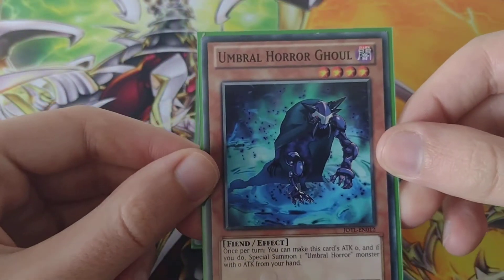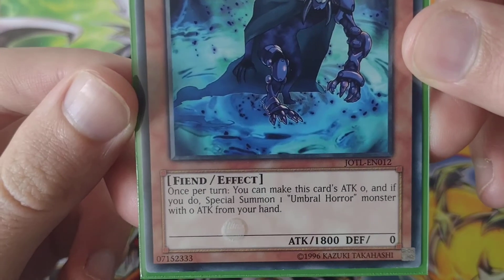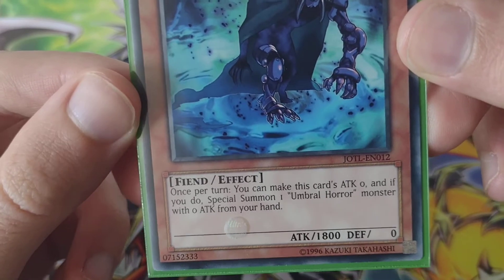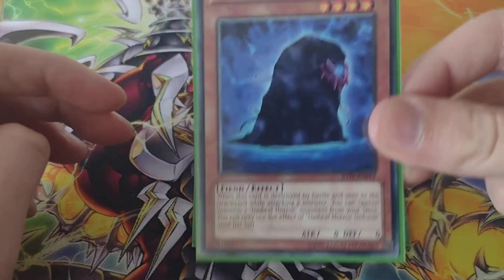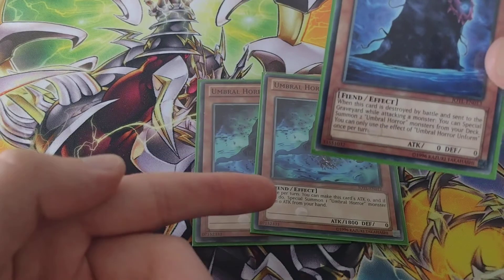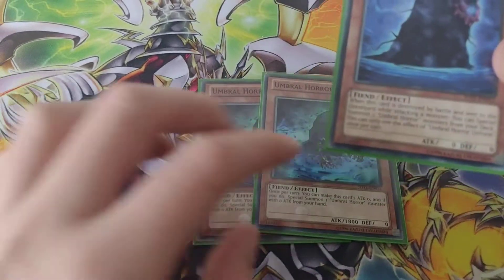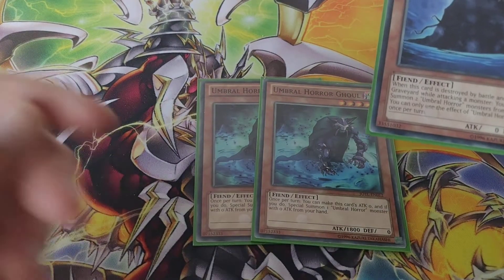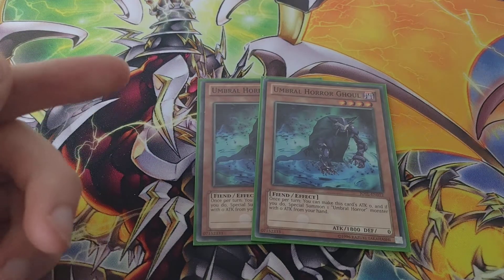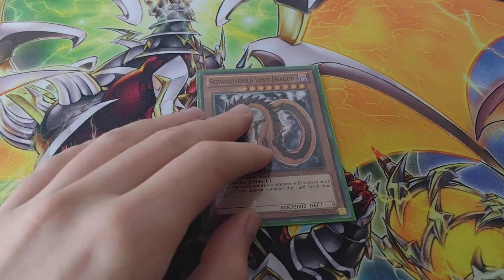And then I've got Unbrew Horror Ghoul. You can make this card's attack zero, and if you do, special summon one Unbrew Horror monster with zero attack from your hand. So basically if you have Unbrew Horror Unformed on the field and Unbrew Horror Ghoul in your hand, you can make Ghoul's attack zero and special summon it.